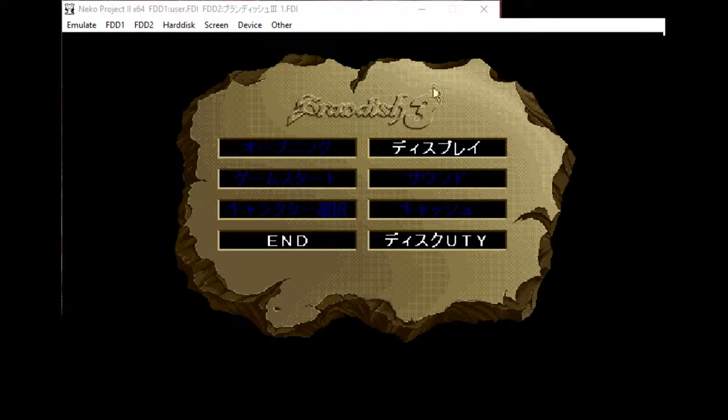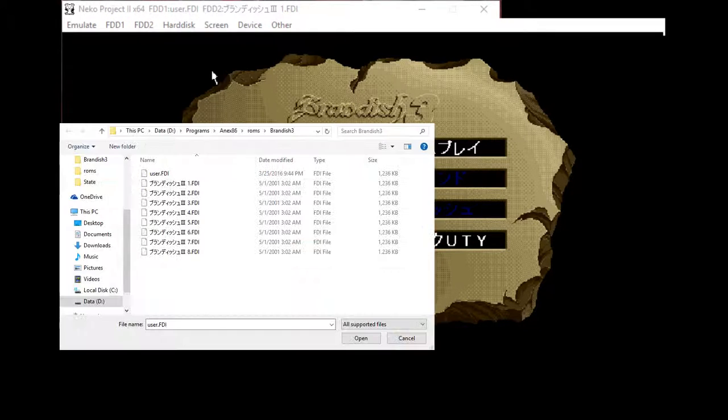You right-click to go back if you ever need to do that. Now I'm going to eject both discs and put the UserDisc in. So this is Slot A now. Before it was Slot A as 8, Slot B as User. Now it's Slot A as User, and Slot B is Disc 5. Reset.